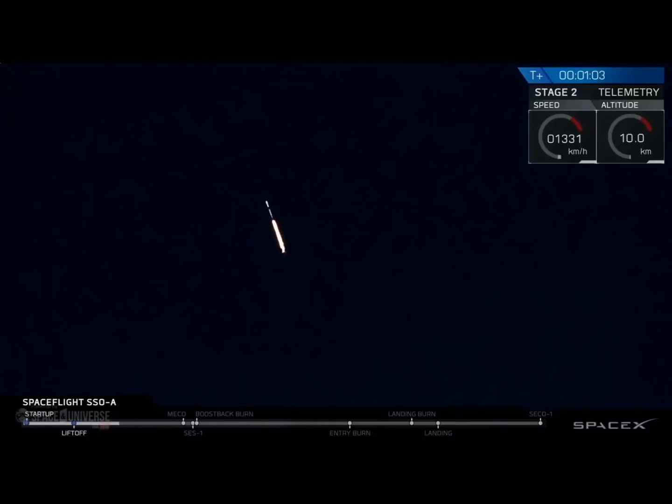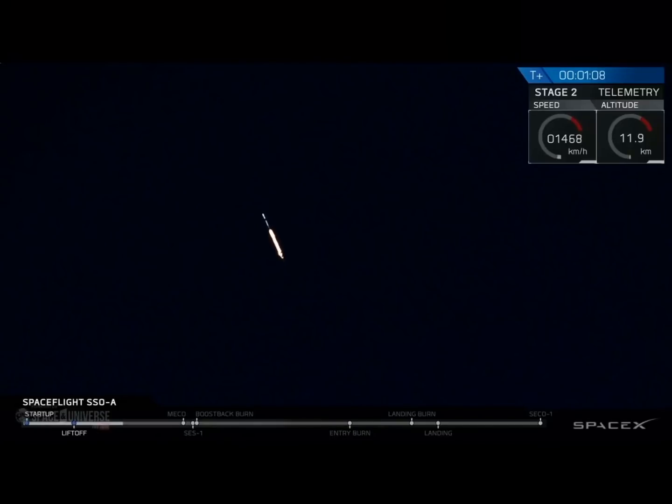Coming up, the rocket will throttle down for max-q, which represents the maximum aerodynamic stress on the rocket.